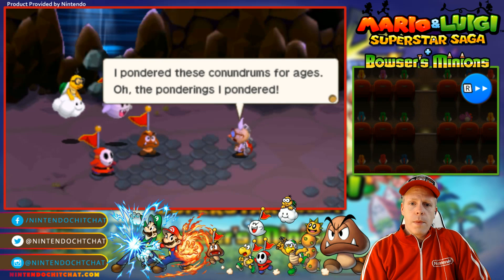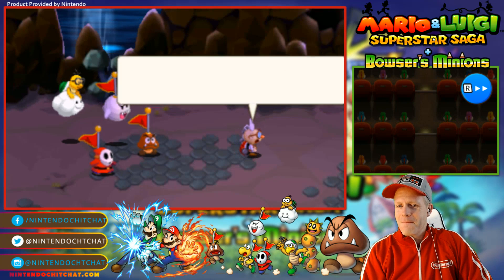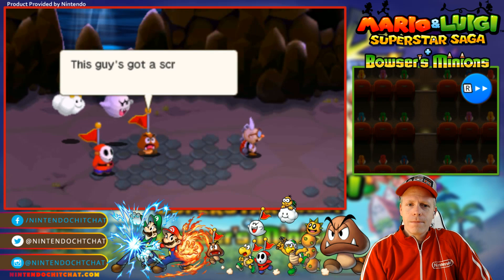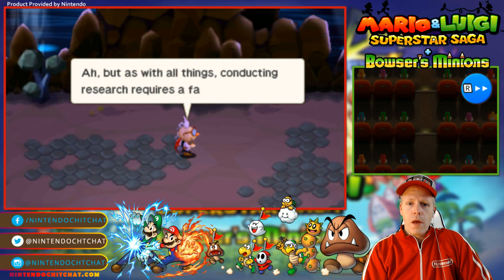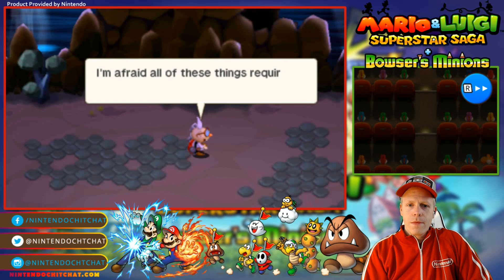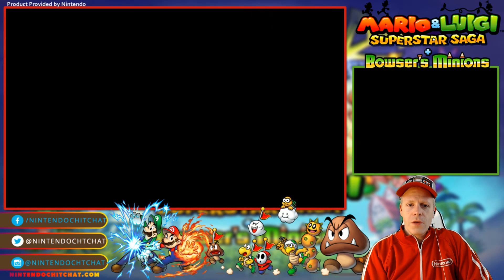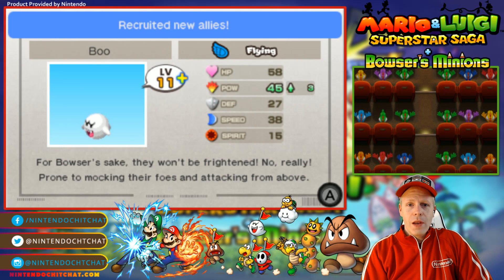I pondered these conundrums for ages — the ponderings I pondered. Okay, I'll let you read the rest of this, guys. It's a lot of text, going on and on. Which begs the question, how do we define a living entity? This guy's got a screw loose. Let's get out of here. So no recruits? But as with all things, conducting research requires that stack of coins. So I decided to manage a Star Beans Cafe as a secondary source of income. More coinage. Speaking of fantastic machinery, I'm also building a time machine. Okay, is this text for any good reason besides just him talking? I guess not.